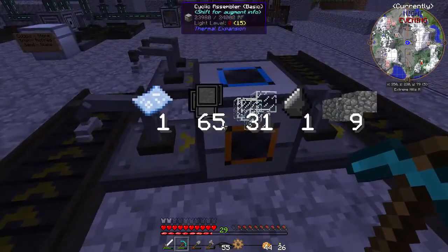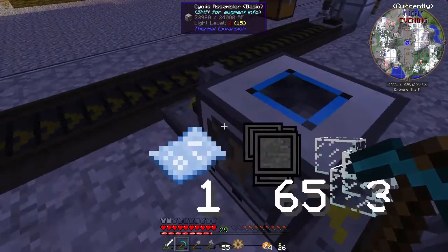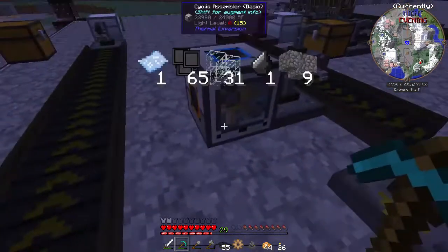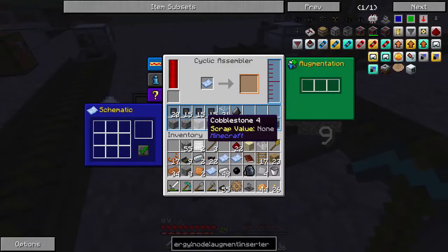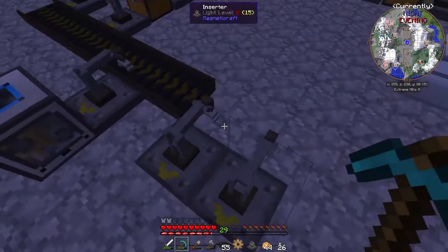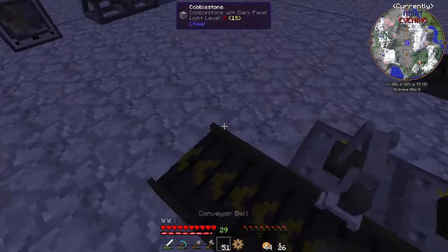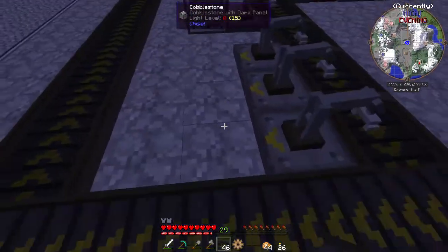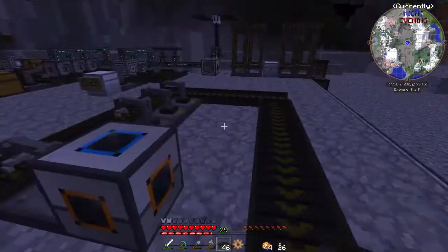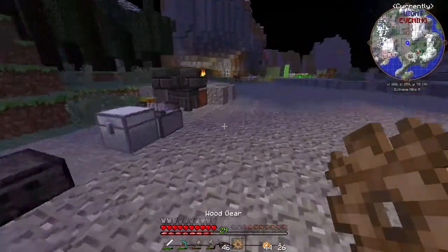This inserter doesn't work because the cyclic assembler wants the right side as an output. What I'm going to do is remove all of the inserters to take things out, because I want to have an excess stored — basically two stacks worth of nodes. The cobblestone is for that; it will never actually use the cobblestone. We're going to need another inserter here, and since this is all we're making for now we need three more cyclic assemblers plus power.